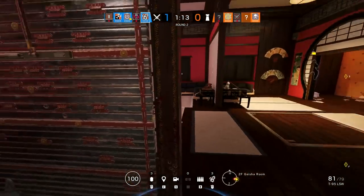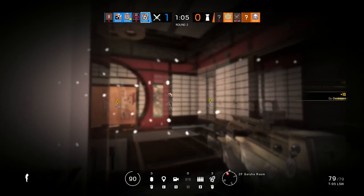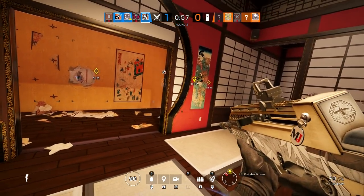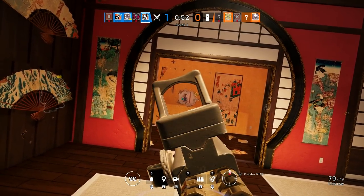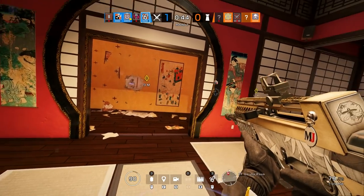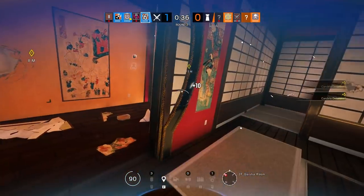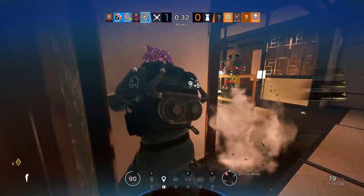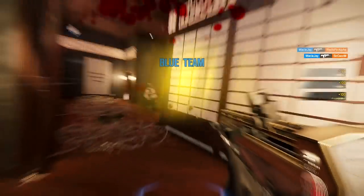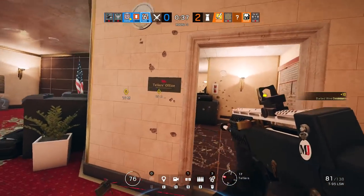I just wanted to break down my thought process for this particular play. I killed the guy in Geisha, and I know that the defenders are aware of my position, so surely there's a defender holding that Geisha door. So I toss a Candela at the doorway of T just to stop him from holding that angle momentarily. During this moment, I throw a second Candela which blocks the line of sight from Drum — a position I know is being occupied by the enemy. And then finally, with my third Candela, I throw it more aggressively into the site to advance on the objective. I never expect anybody to actually be flashed — this is just an opportunity to displace the enemy's positioning and give me that window to enter the doorway safely.